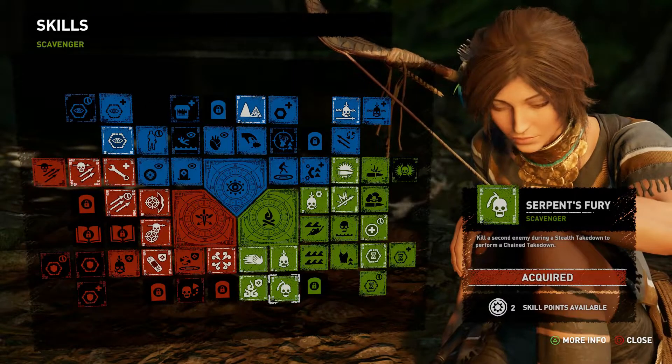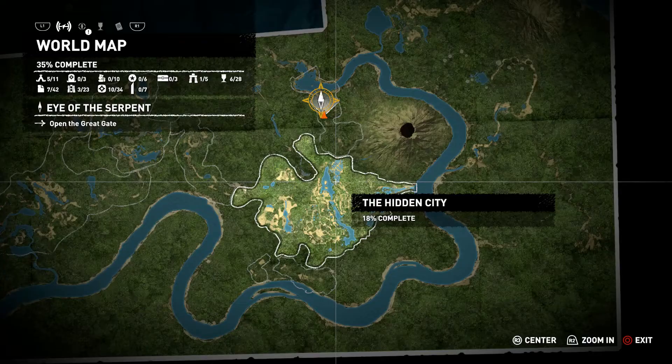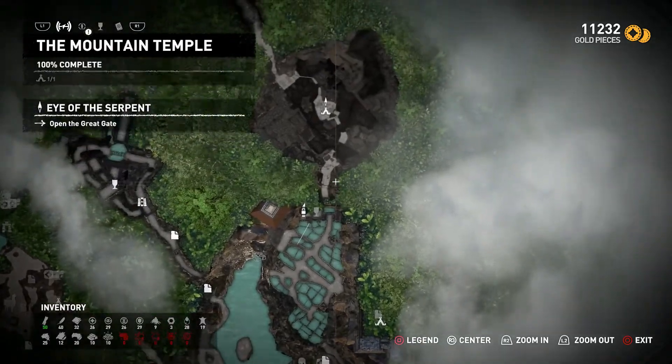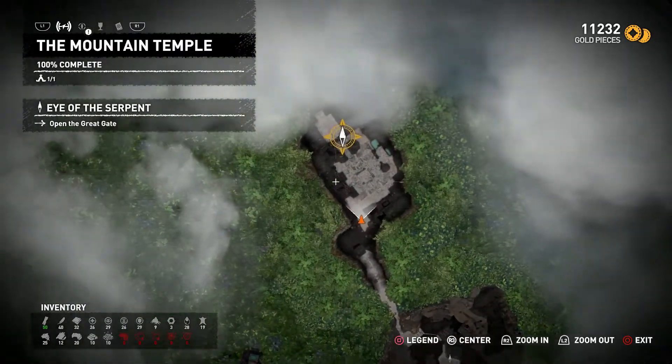You'll need to unlock the skill first. You do this by purchasing it in the skills menu — it's one of the green scavenger skills. You can't unlock it right away; you need to purchase Serpent's Strike first.